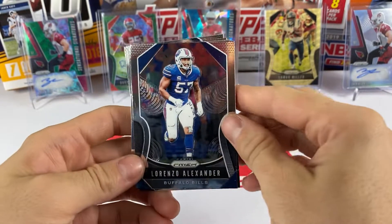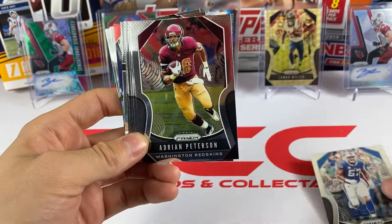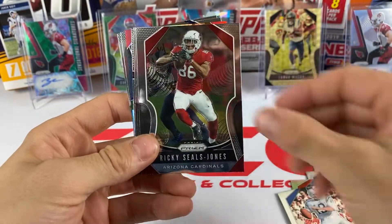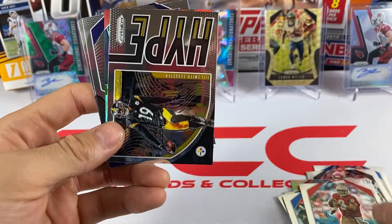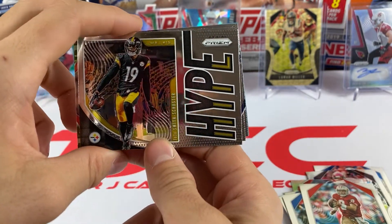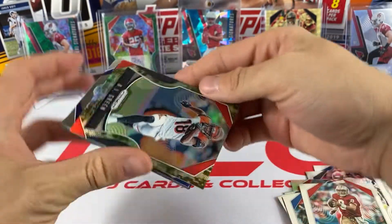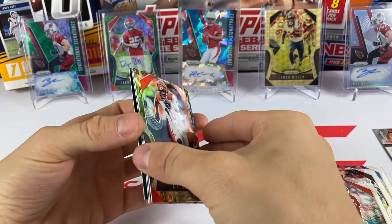We got Lorenzo Alexander, Adrian Peterson, Austin Hooper, Mike Evans, Unitas, Ricky Seals-Jones, John Elway, Steve Young. We have a Hype insert of JuJu Smith-Schuster - I don't have this one, that's a cool one. And we have a camo of AJ Green, so there is our first colored card.